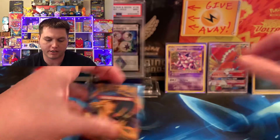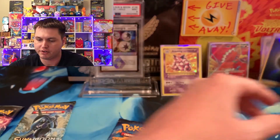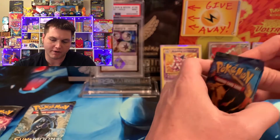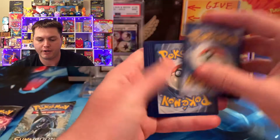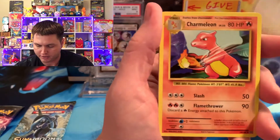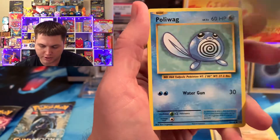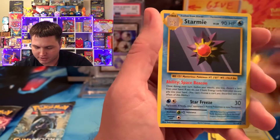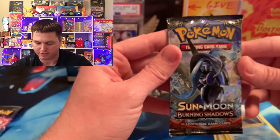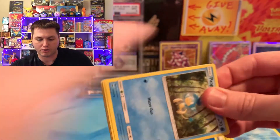We basically need a Charizard in Hidden Fates — it's the one not doing too well right now. A Charizard would definitely put Evolutions over the top, but I think it may be losing to Burning Shadows. We got a Charmeleon, which is beautiful. Kakuna, Voltorb. I love seeing these old school cards — it just brings me back. I think that's why the set is so popular — you just can't beat the nostalgic feeling. It brings you back to the good old days.